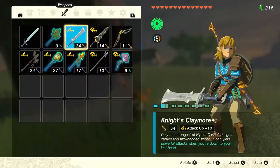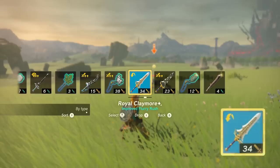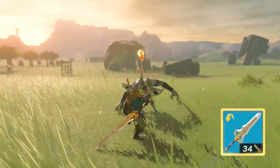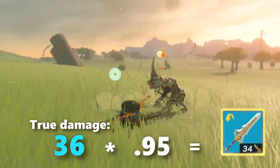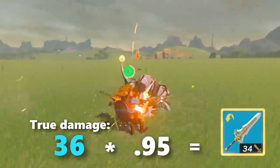A similar system is in place for two-handed weapons as well, except these numbers are slightly under-exaggerated from what they actually deal. For example, a royal claymore shows itself doing 34 damage, when in actuality it deals 36 — and it gets there by multiplying its 36 base damage by 0.95. This multiplier is true for all two-handed weapons in the game.